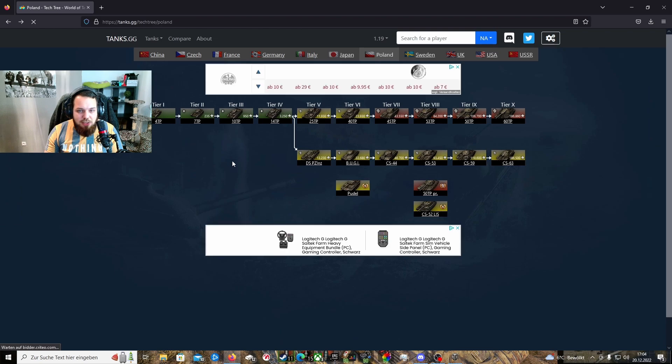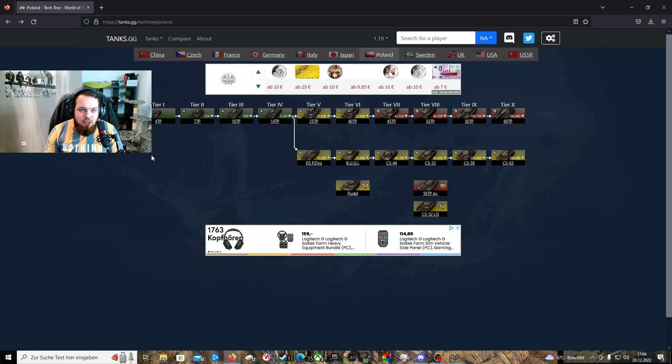Ich wollte euch auch noch kurz den Tech Tree zeigen. Ich bin eingestiegen ab Tier 5. Der 25 TP, da können wir eigentlich ein großes Kreuz durchmachen, ist noch ein Medium. Erst ab Stufe 7 wird es wirklich zu einer Heavy-Reihe. Der Stufe 5er war echt mau: Kanone unpräzise, Panzerung unzuverlässig, das Ding auch noch sauträge - den könnt ihr am besten überspringen. Stufe 6, der 40 TP, muss ich sagen, der war schon wieder für sein Tier gesehen gar nicht schlecht. Der war zwar auch träge und ist auch noch ein Medium, aber da war die Panzerung auf jeden Fall besser, die Kanone war besser und ihr hattet auch schon einen dickeren Punch.